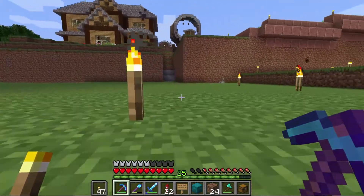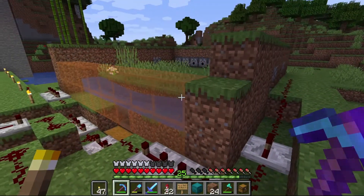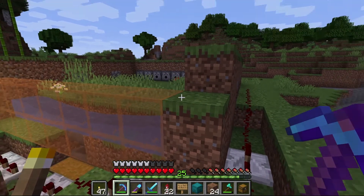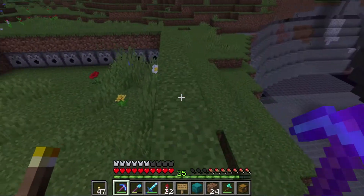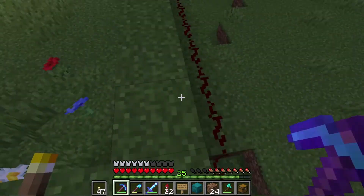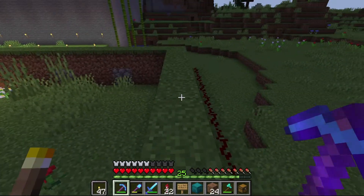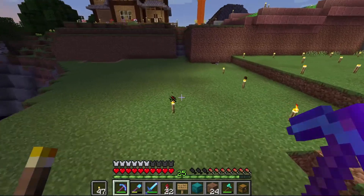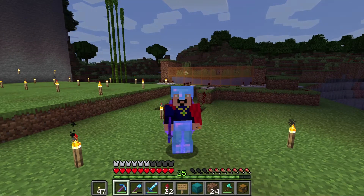The only other adjustment I may end up making to this farm is covering the top with glass, primarily because I don't like it when mobs make their way up here. At this stage it's few and far between, but spiders and endermen will make their way in, and other mobs can walk up and fall into the farm from the back side — which is just a little nuisance I'd rather not deal with.